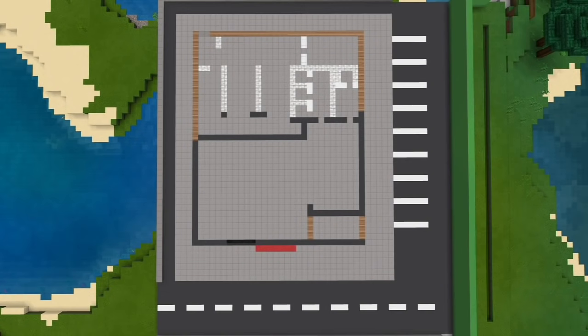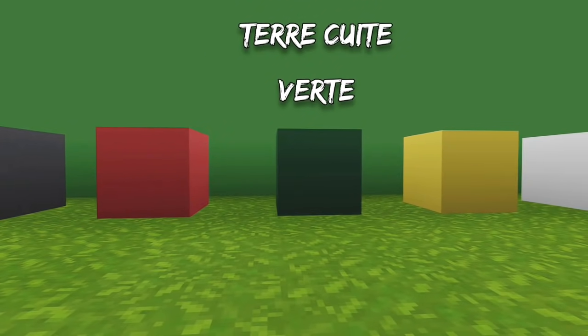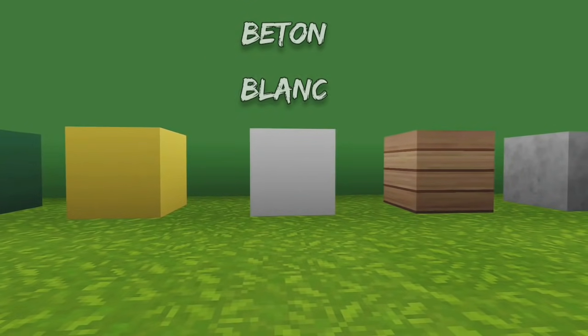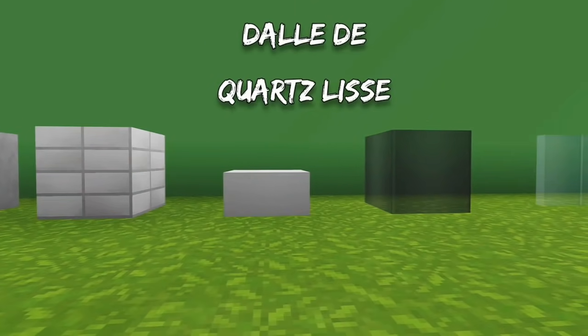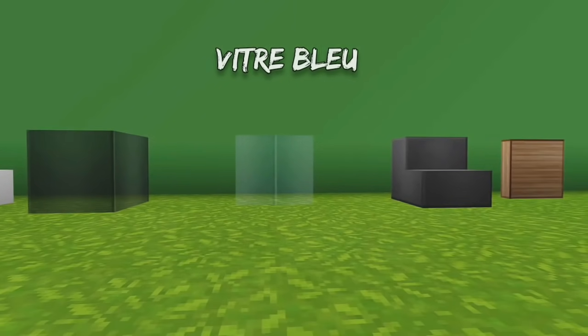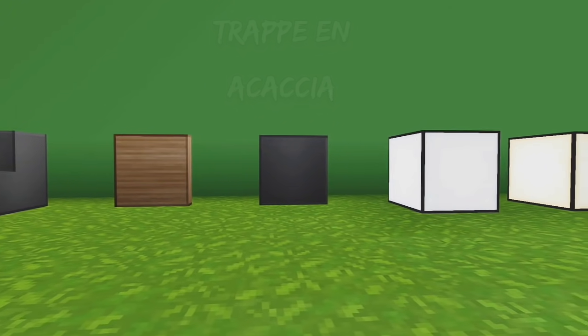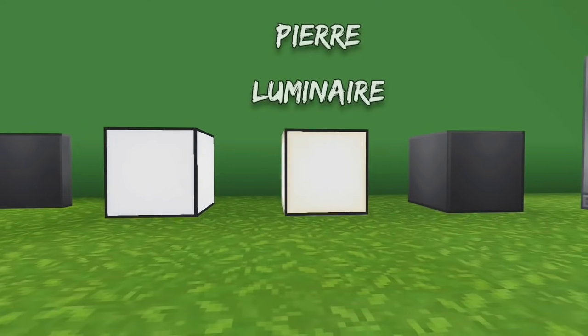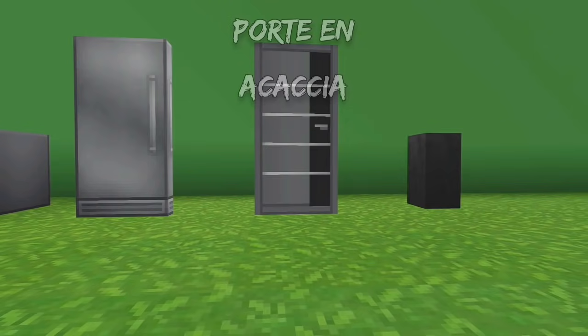Cette construction sera de 31 blocs par 37. L'entrée se trouvera côté route et on n'oublie pas de laisser 5 blocs d'espace autour du restaurant pour la route du McDrive. Toujours avec le pack de textures moderne HD : du béton gris, du béton rouge, de la terracotta verte, du béton jaune, du béton blanc, des planches de chêne, de l'andésite, des blocs de quartz sculptés, des dalles de quartz lisses, du verre noir, des vitres bleues, des escaliers en purpure, des trappes biscornues, des trappes d'acacia, des lanternes aquatiques, des pierres lumineuses, des blocs de purpure, des portes en fer, des portes en acacia et des murets de granit.